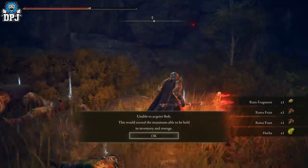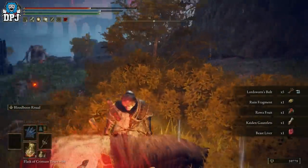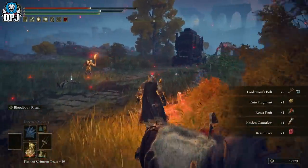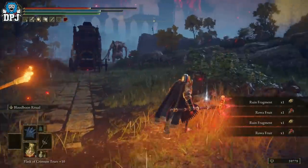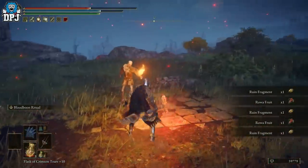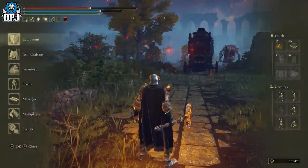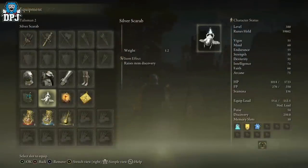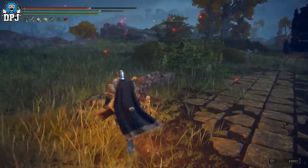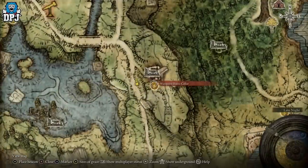I've been farming for about two and a half hours to get this, so it's quite a rare drop even with 250 discovery. To buff that discovery, I have the Silver Tear Mask equipped and I'm also using the Silver Scarab talisman — that gives a nice increase to discovery.